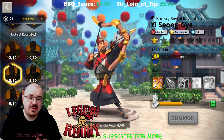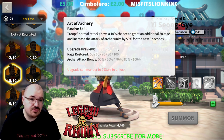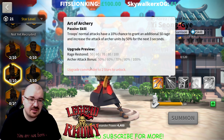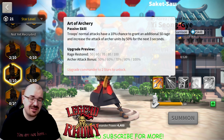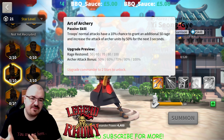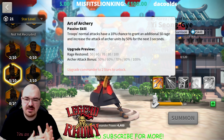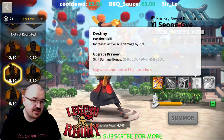For example, YSG is a commander I'd suggest keeping at two stars until you max out his second skill, because you get a 100% attack bonus on your archers when that skill triggers, plus 100% rage. That's pretty significant when you have a full archer army or a full archer rally. I'd definitely keep him at two stars, max out his second skill, then proceed. The third skill is garrison and the fourth is skill damage.